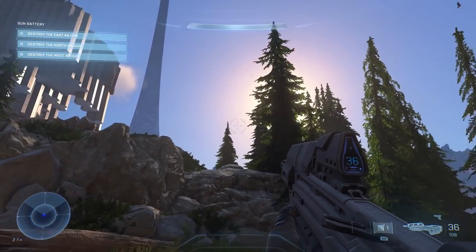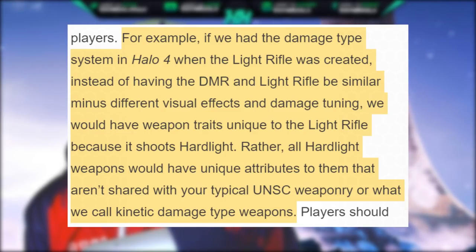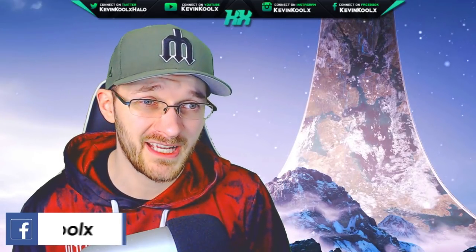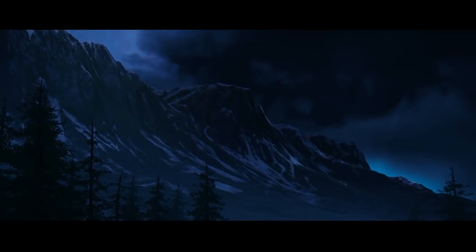Building off their ground-up approach, 343 brings up previous issues from Halo 4. With the damage type system, instead of having the DMR and Light Rifle be similar with just different visual effects and damage tuning, they want weapon traits unique to each damage type. Plasma weapons are very good against shields, kinetic weapons are good against health, and Forerunner hard light weapons will act differently but uniquely as well — each damage type having its own clearly defined role.